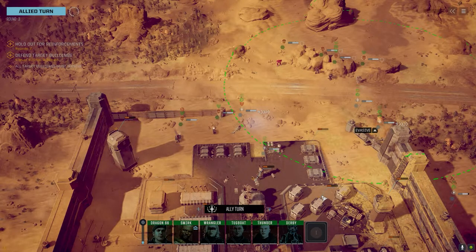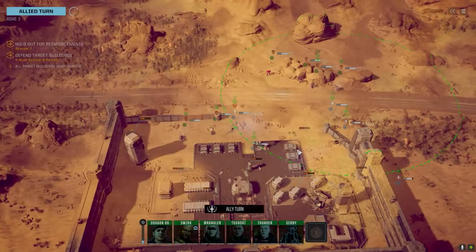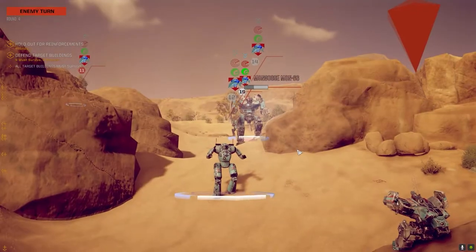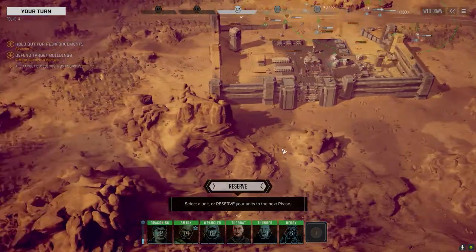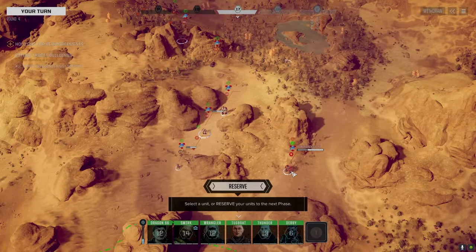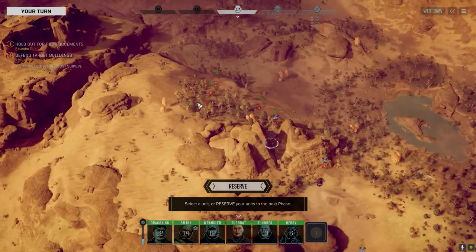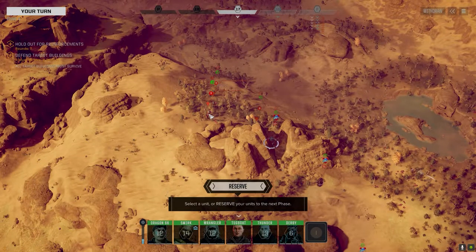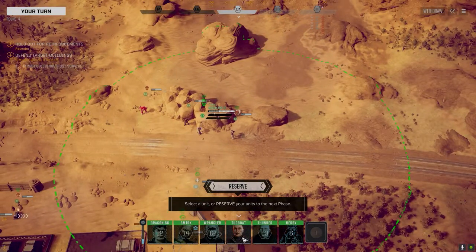Got eyes on hostile reinforcements heading our way. I can see a Mongoose, Hunchback, Griffin, Bandit, Hoplite, and a Fox — no idea what that is. Also an Ice Ferret. The Hunchback is a 2C — I wonder if that's an Ultra 20. It's marked XJ so I'm not sure what that means, so let's not kill it and check the weapon side first.